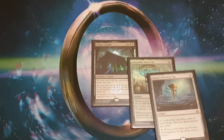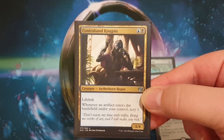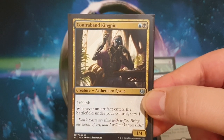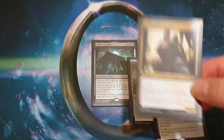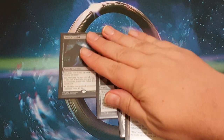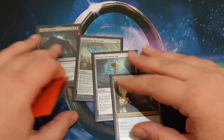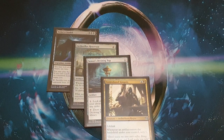Repeat the loop and kill your opponent. Now, how do we handle potential issues with lands being on top? We've got Contraband Kingpin — lifelink, 1/4 for one blue and one black. Whenever an artifact enters the battlefield under your control, you get to scry one. It can stop land gluts and keep you going on your combo should you not have your Sensei's Divining Top for some reason.